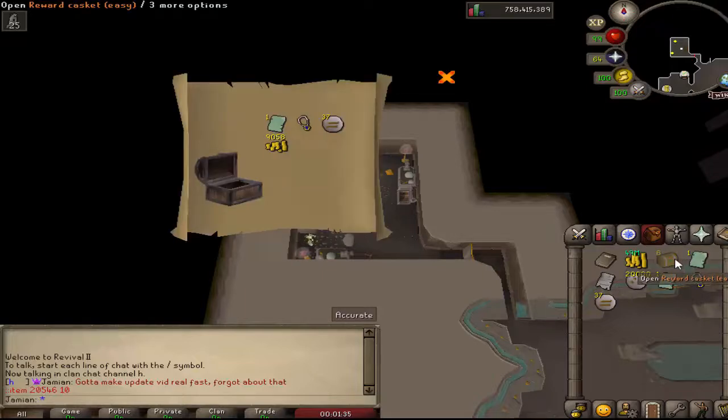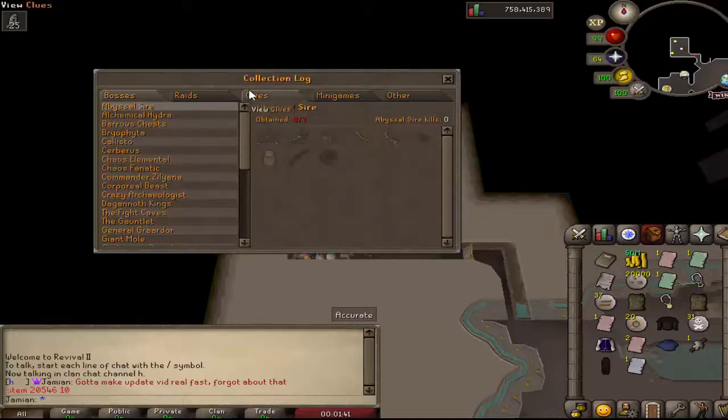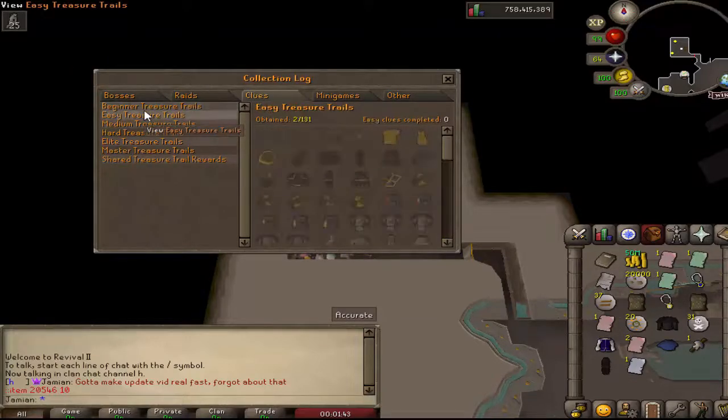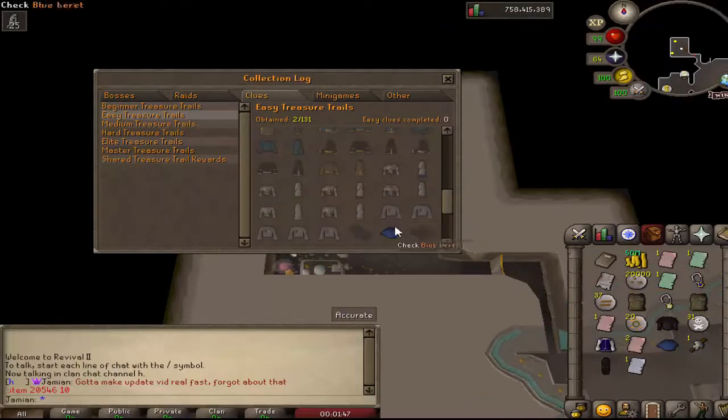Here's just a bunch of easy clues. Hopefully we get some uniques — I'm going to be so mad if we don't. Here we got the beret. Clues, easy. Nice, so you can see the elegance unlocked, the beret.